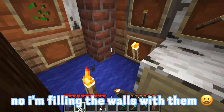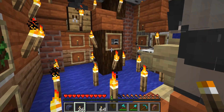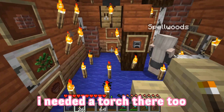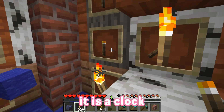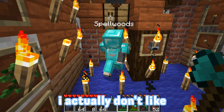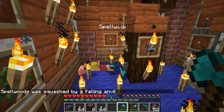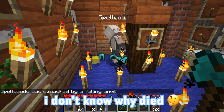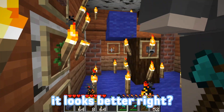The most important lesson you could ever learn about Minecraft builds is have as many torches as you possibly can. I'm filling the walls with them. This is like really nice looking, I'm really vibing the look of this. Oh, it's like a clock — time is just ticking by! I actually don't like the crafting table here. Just move it then. You kind of died — I don't know why I died, that's weird.